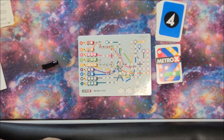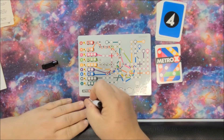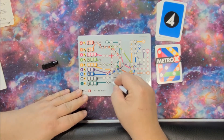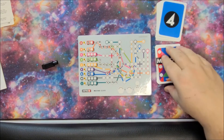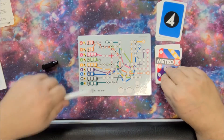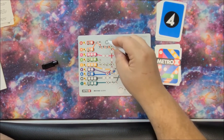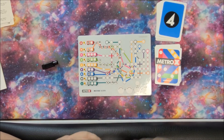A four card comes up. Early on in the game my strategy is usually just trying to get everything filled in as much as I can. So I got four there and one there, meaning I've only got two and four left on that one. If I can get a two and a four, I can actually finish this green line for four points.